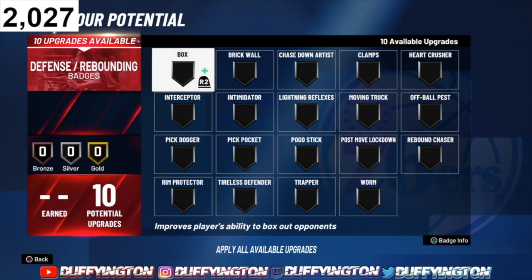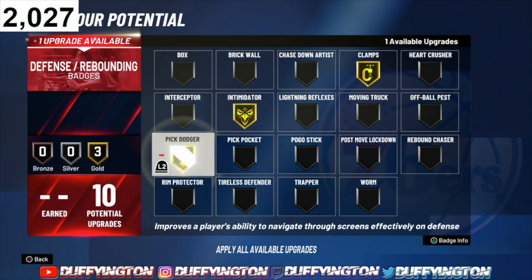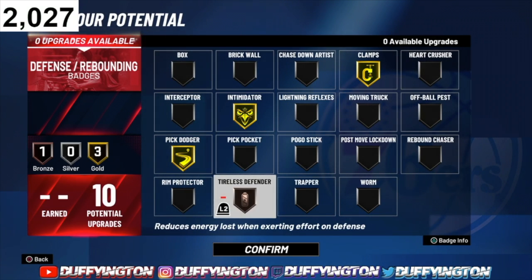For defensive badges: clamps, intimidator, pick dodger — and for the last slot I'll put on Tireless Defender, just to make that defense a little bit better.